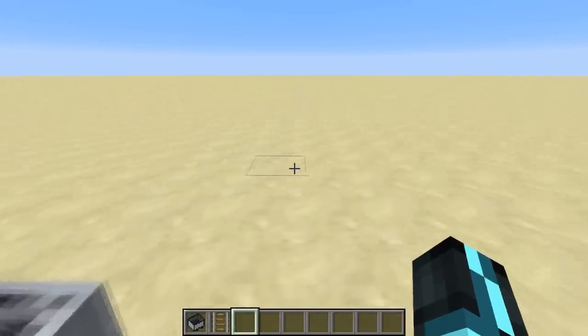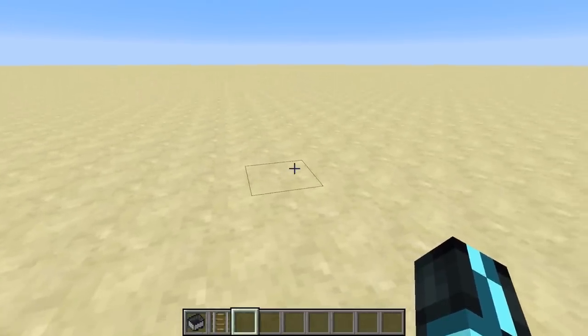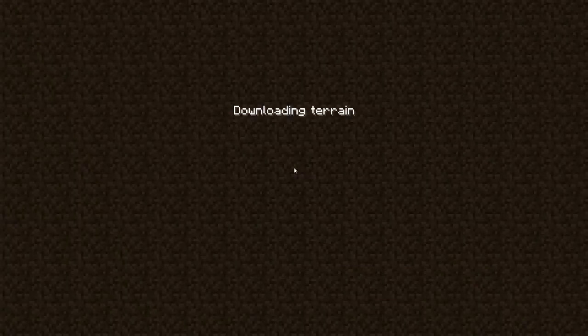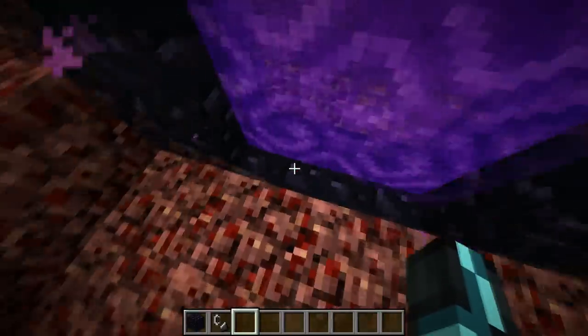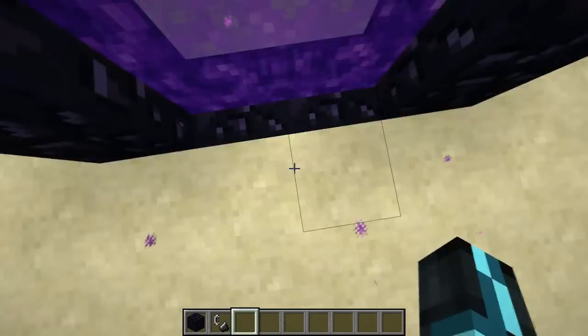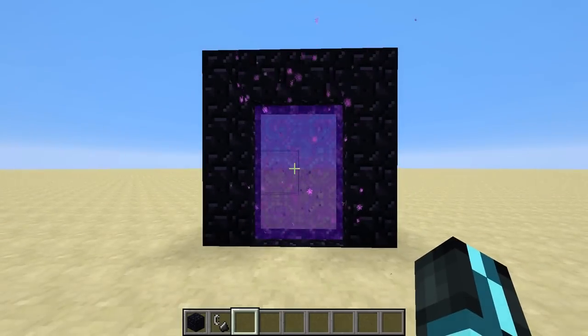Entities on the edge of your screen will de-render, as shown here. Upon going through a portal, the player will rematerialize outside of the portal blocks. Also, the travel.ogg sound no longer plays when going through a nether portal, even though it was never removed.